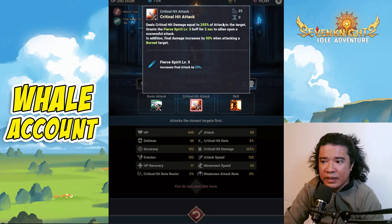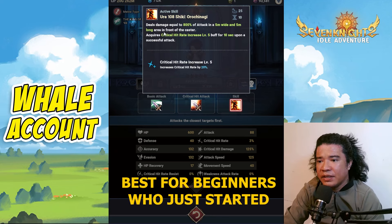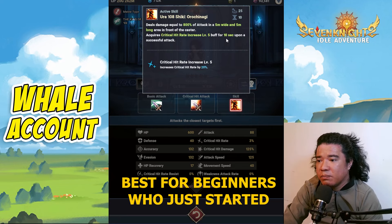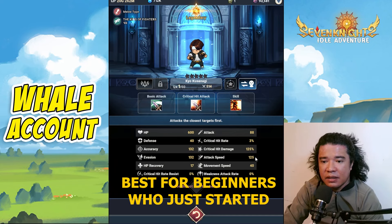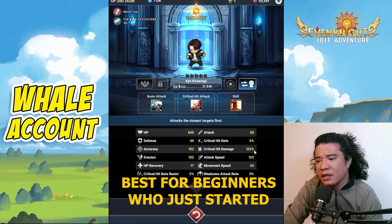The problem here is that this skill is not AoE — it's single target. The active skill deals damage equal to 800% of attack to the target in a five-meter wide and five-meter long area in front of the caster, requiring Crit Hit Rate Increase. This is also an independent hero. The attack speed is also below average at only 125.